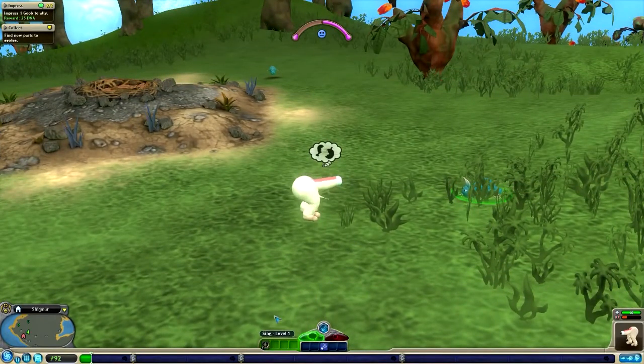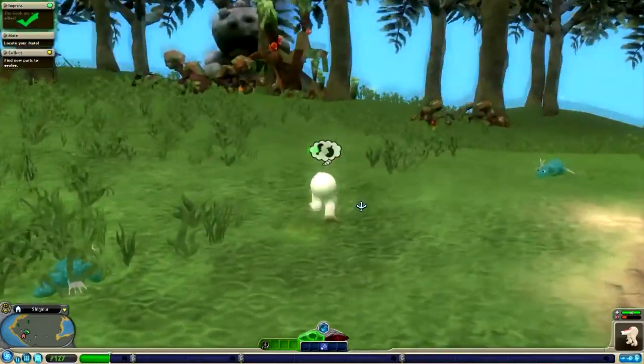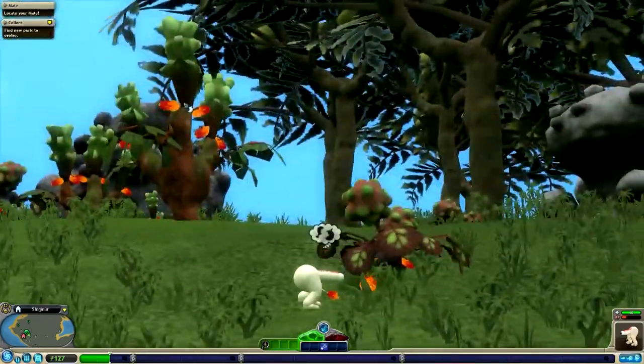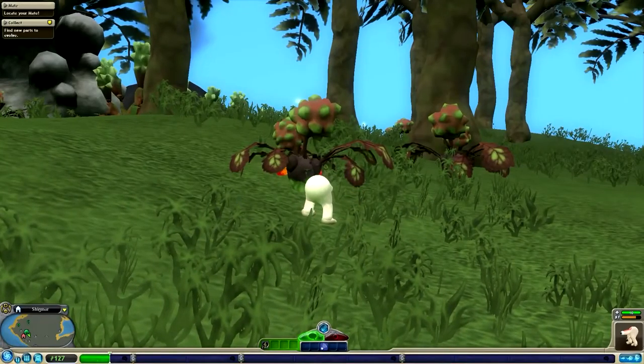We are hungry apparently. That's cool, we can go eat in a second. Let's go sing to this guy first. Apparently singing makes you - oh we have to go kill someone though. We got some stuff down there. If food is up on the tree you actually need to be big enough or have arms to be able to eat that. Luckily there is stuff on the ground that I can eat.